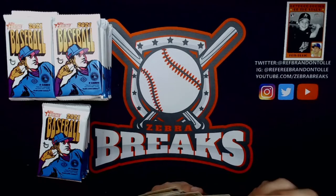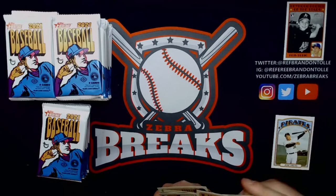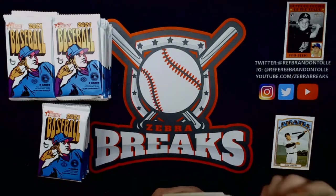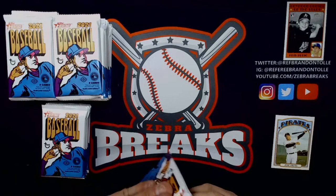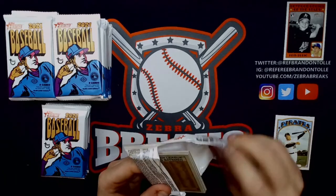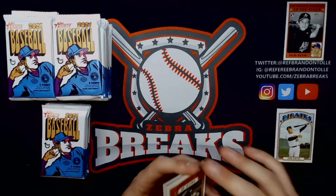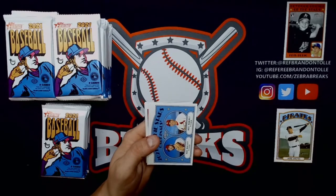401 to 500 are our short prints — we have an Osuna short print, so I'll start a little short print stack. Osuna being our first short print. Just like with High Number, we're going to see more short prints in more regularity. Lubob in action — set him off to the side, that's a keeper.